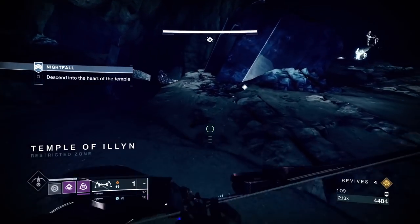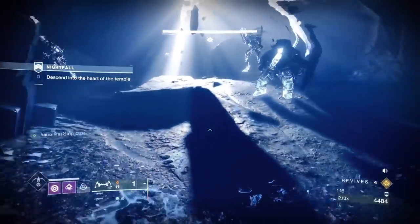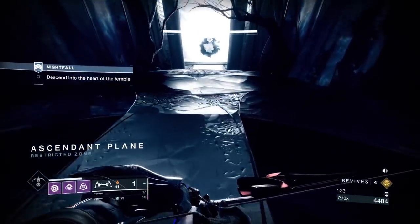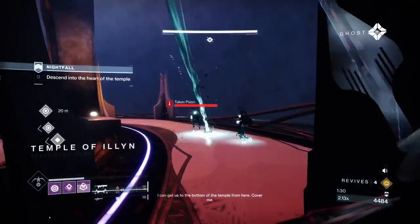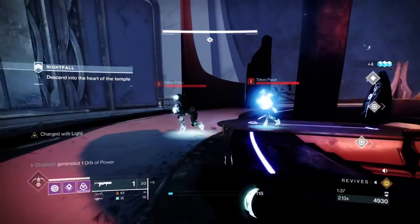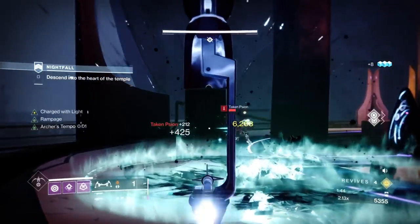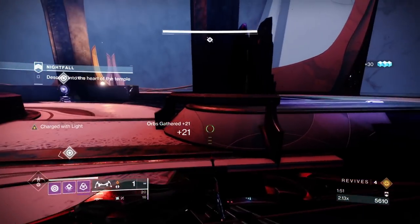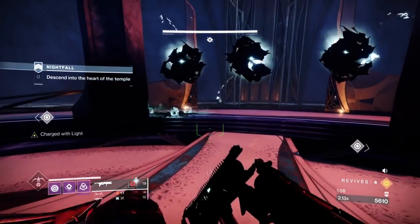Jump down and do two invisibilities. We're on top tree Night Stalker, not Way of the Pathfinder which gives more invisibility. With Utility Kickstart you need a Stasis Cloak — you can run one, not two, because you need Particle Deconstruction. That's almost 15 seconds of invisibility, which is a long time to skip parts. It takes a bit of smarts to go to certain areas where adds can't see you.